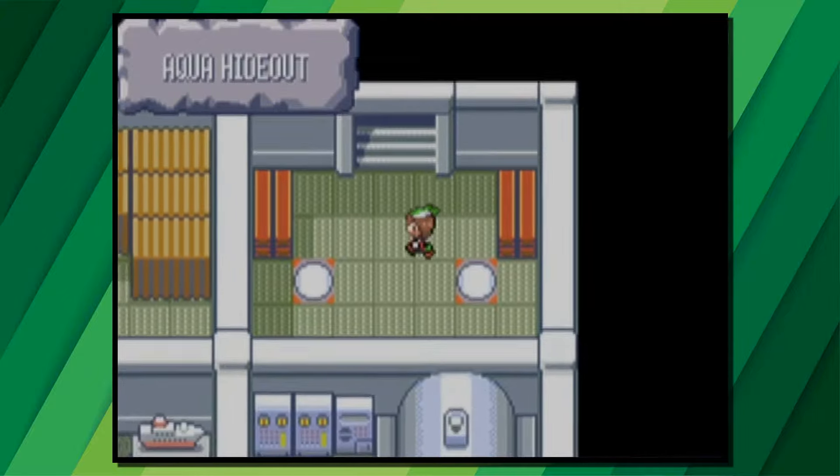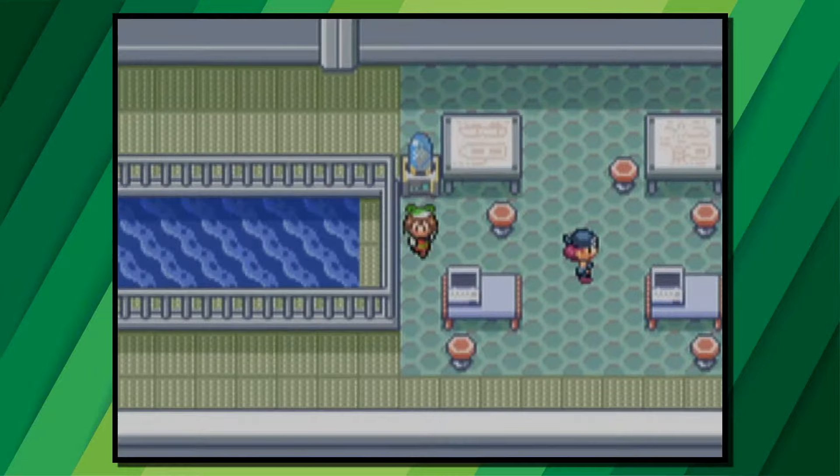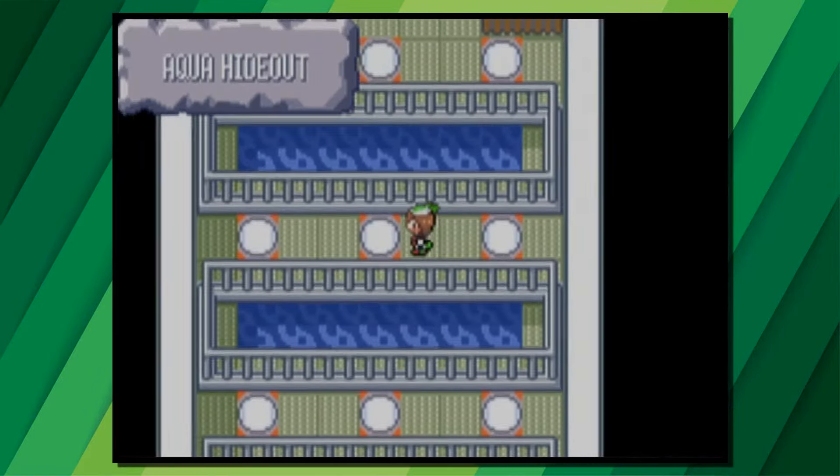Head inside the Hideout and go through the first stairway. Then take the left teleporter and go to the right, down past the trainer, and then over to the left teleporter. You'll come to a room full of teleporters — always take the furthest left teleporter.